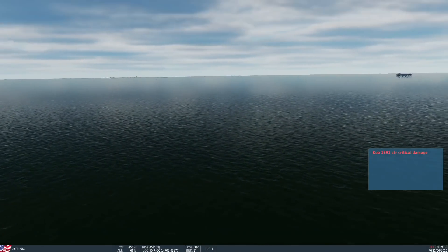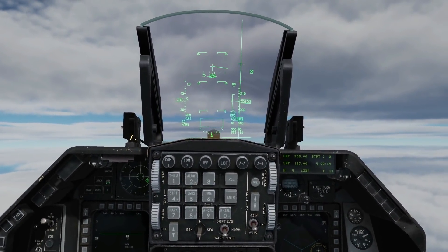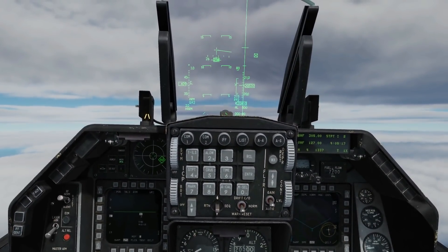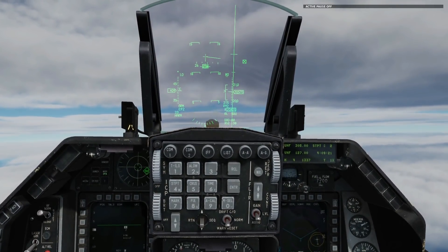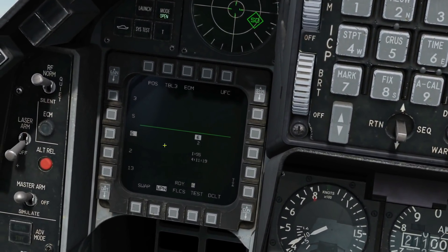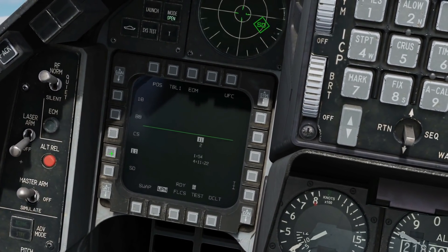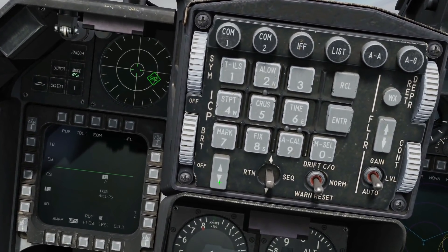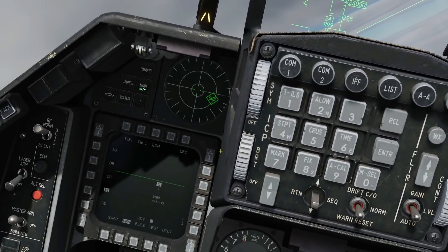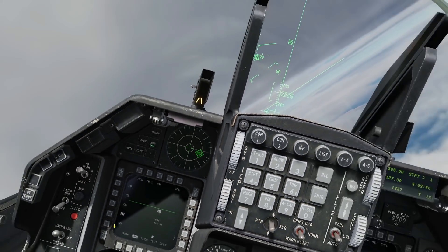Boom! That's a hit. Continuing the role play, we now want to kill the SA-11 with the other shot. This time we'll be on-axis and use Pre-Brief mode for a maximum efficiency shot. Searching for SA-11 — switching to a different table for SA-11, changing the steer point to steer point one where we know the SA-11 is located, and confirming Pre-Briefed mode is selected.